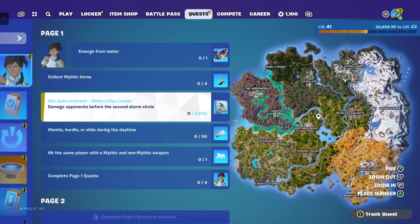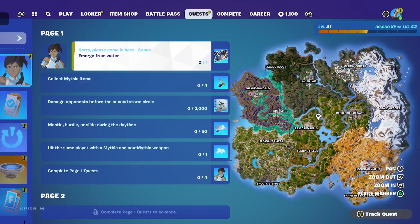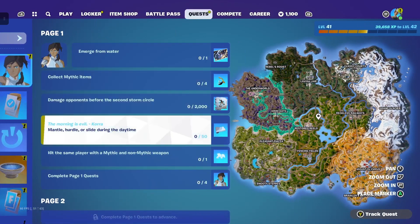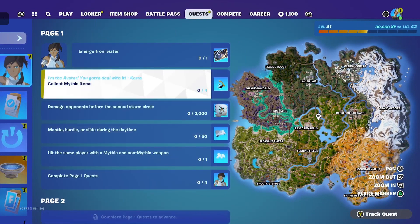The first quest is emerge from water — that's just you going in the water and coming out, so that's easy. You only have to do four of these quests for each page, so you don't have to do all five or six of them.